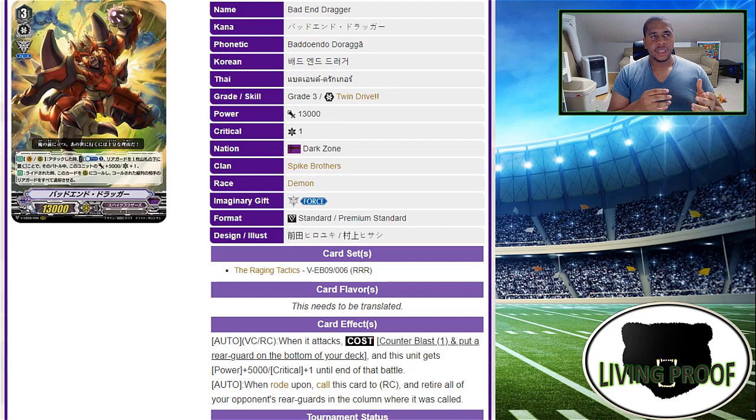The first skill is the first instance that Spikes have of getting an additional critical attacker — something we've kind of wanted as the game has progressed but never received until now. It's really nice to have something that gains an additional critical while attacking. With Force 1 you get the extra 10,000 power, so you might have a 23k that becomes a 28k with an additional critical. Or you can have it on Force 2 and have three crits coming at your opponent, which is very threatening when combined with any other card that gains additional power or trigger power. The cost of counter blast one and losing a rear guard for only +5,000 power is kind of steep — I would have liked to see maybe +10,000 power.